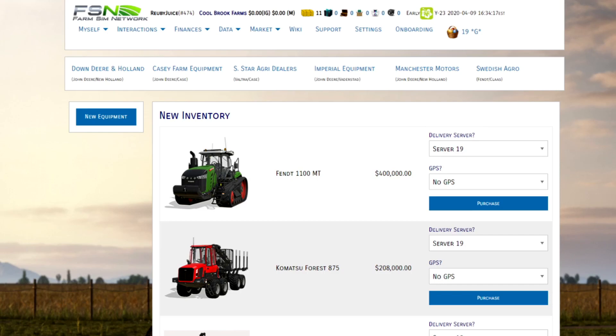On the dealer side you have two main brands, and those are brands that you get special factory pricing on. You can also get whatever equipment you want and sell it at your dealership, but you have to purchase it on your dealership line of credit and then sell it to other players.